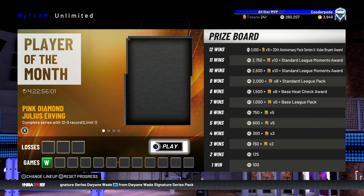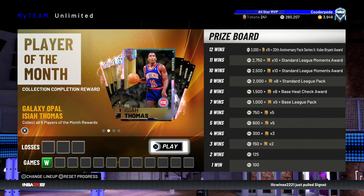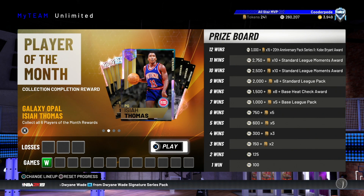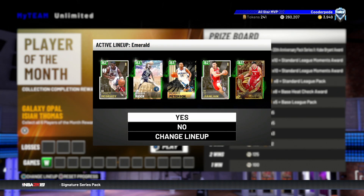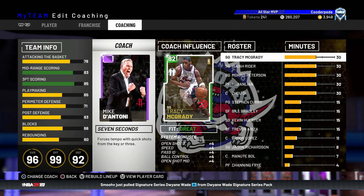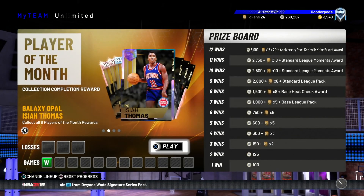I have already gone 12-0 this month, there's basically 5 days left and I'm not sure whether to get up to 11-0 just in case 2K drop something worth going 12-0 for. At the moment no one knows what's going to happen — they could add another set of player of the month cards, or a galaxy opal for going 12-0, which would be sick. The coach I'm using for this team is the amethyst Mike D'Antoni, so we get some fantastic boosts: open shot 3, speed, ball control, passing IQ, and open shot mid-range, which really does make these guys even better.